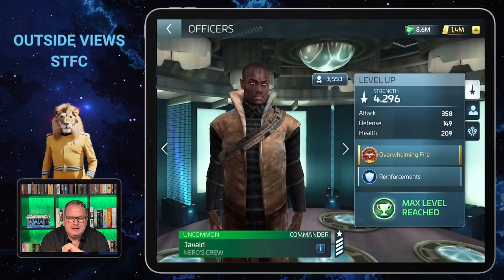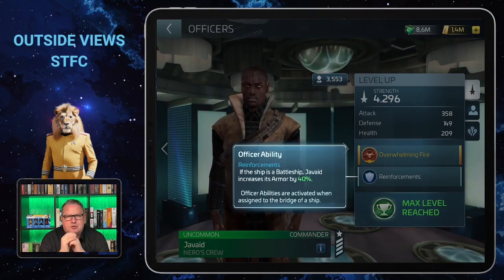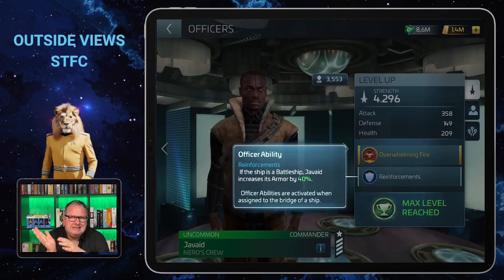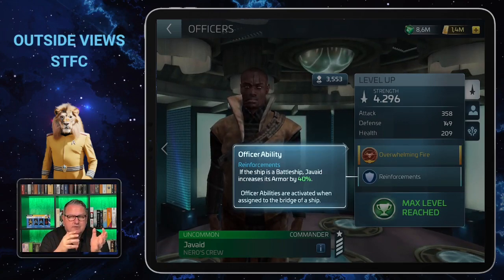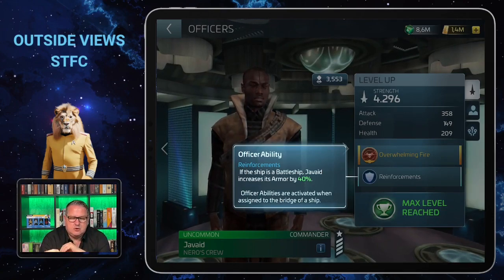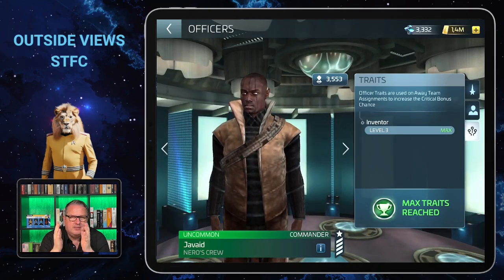His officer ability, Reinforcements, increases the ship's armor by 40 percent if the ship is a battleship. That's very nice but limited to battleships. There are a number of officers whose abilities are limited to a certain ship class, and Javade's officer ability is indeed one of those.